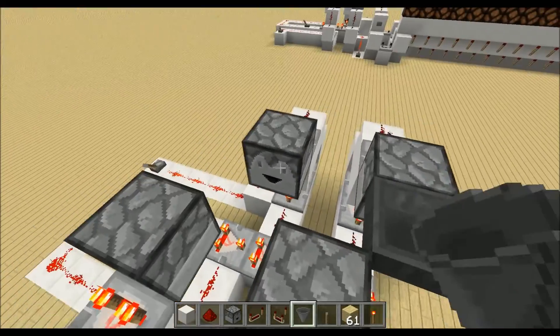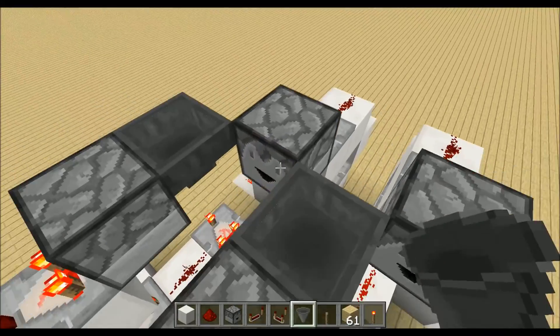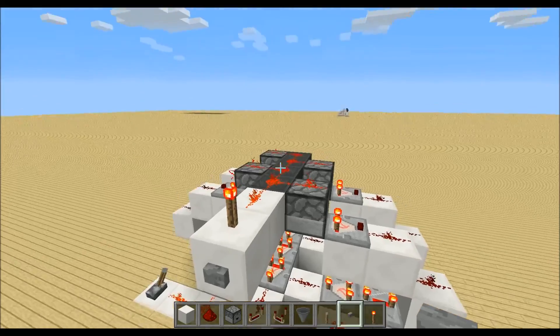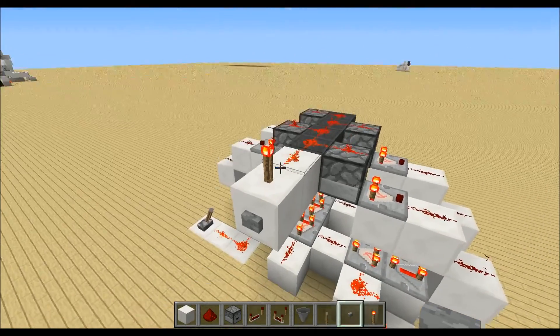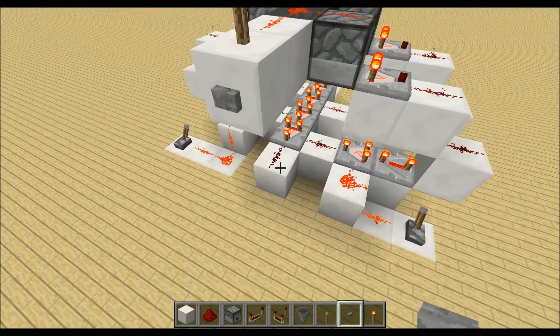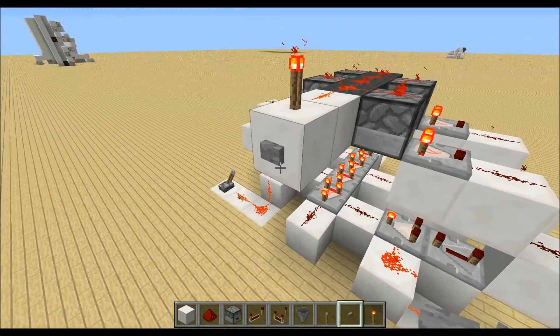Then we can place down hoppers facing into the droppers. If we now place Redstone on top and a Redstone torch here with a button on the side of this block, we will already get a random Redstone power level down there.